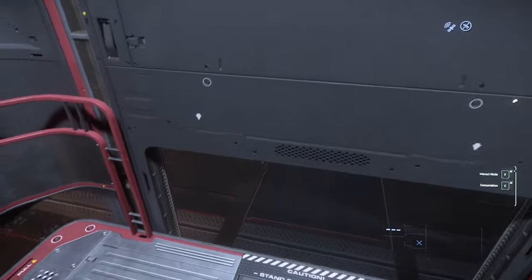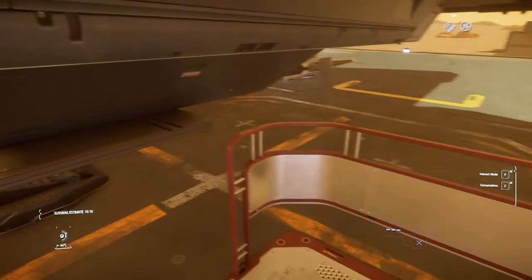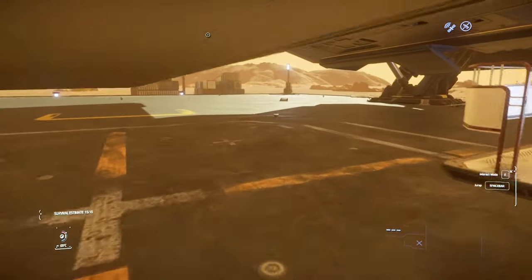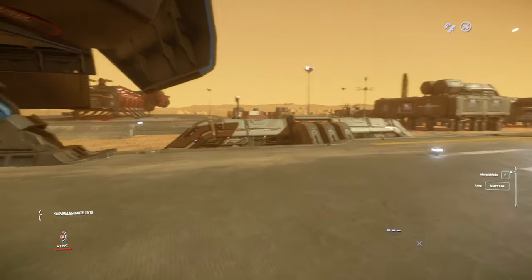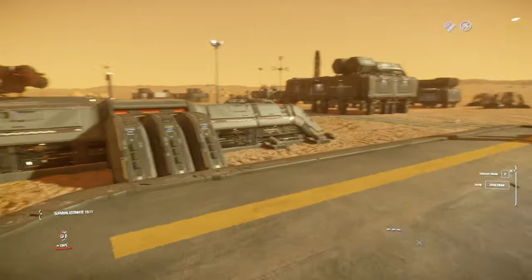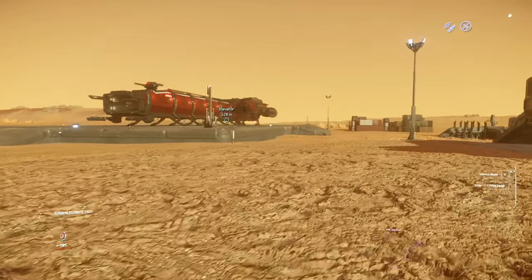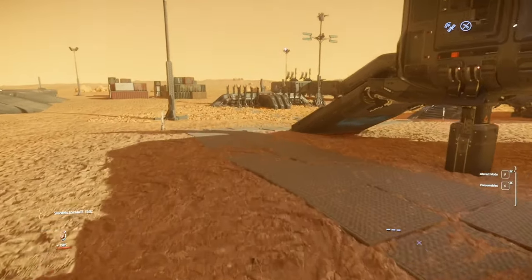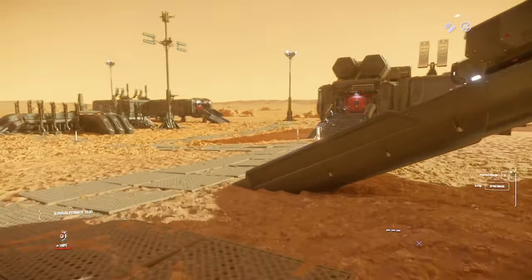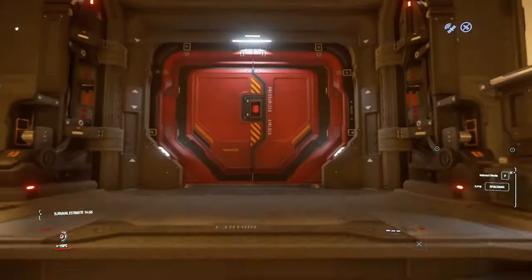We're in the elevator, leaving the ship — you can see the cargo bay right there. That's going to be filled by the end of this video. We're going to exit and look for a building that says 'storage' on it. There's a Drake Caterpillar over there — that's another good cargo ship — but we're looking for the place that says storage, as that's the only one we can use.